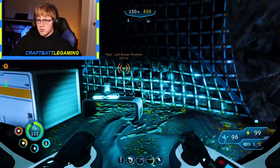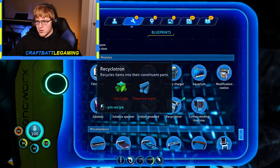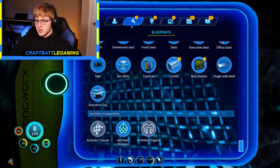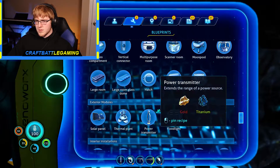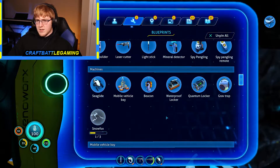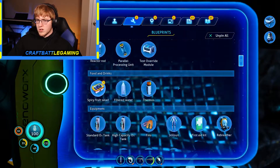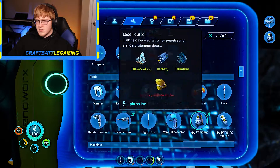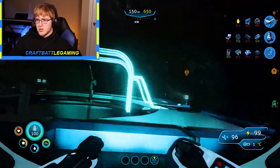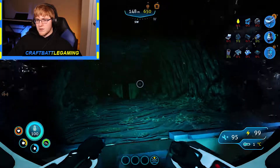Okay, what do we need for the prawn suit and what do we need for the moon pool? Moon pool — okay so that requires two titanium ingots. Seems like a lot, not actually that much. That we're gonna have to build before we go out to the snow area, just because we're gonna need it. Spicy fruit salad — could be nice. We definitely gonna need this, so we need a plastiline, enamel glass, and a computer chip. I want to say we have everything we need for that.